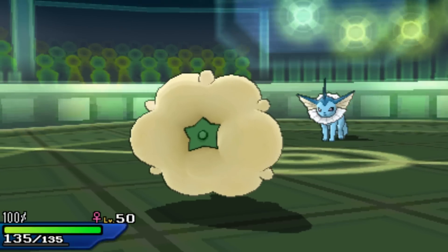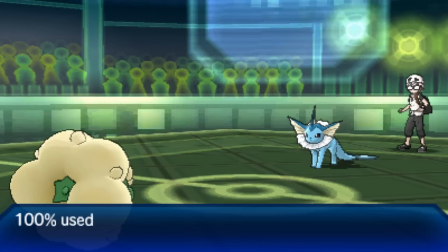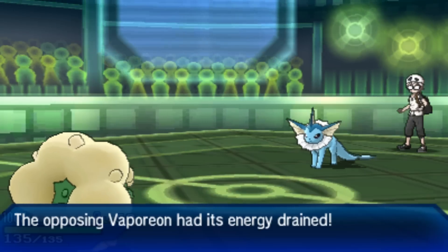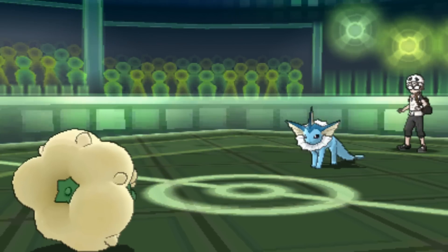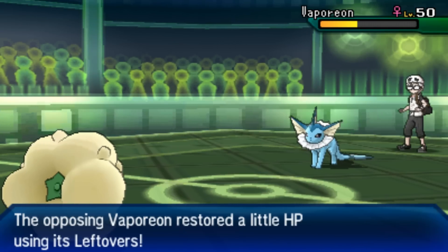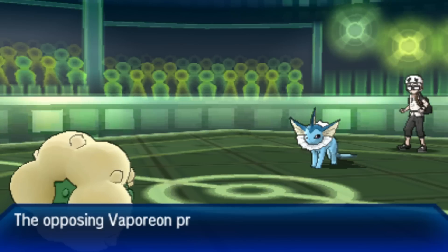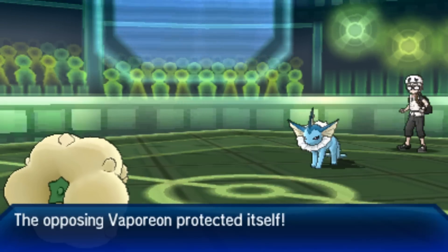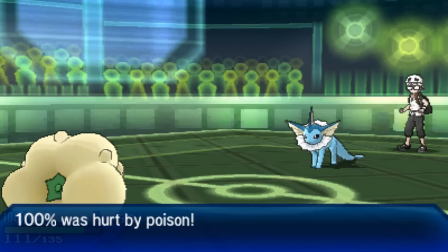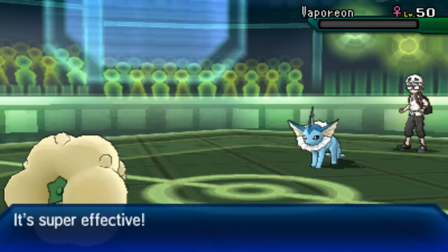I got my 100% cotton boy out here ready to go, so I just lock into Giga Drain. I've been having a lot of fun with Choice Specs Whimsicott lately — not a lot of people expect it. When you see Whimsicott you think status, Elite Seed, maybe Substitute, but this thing hits super hard with Choice Specs. He Toxics me but that's not going to save him — he needs a lot of turns to whittle me down. He tries Protect to stall out Poison damage, but it fails the second time and one more Giga Drain takes care of Vaporeon.